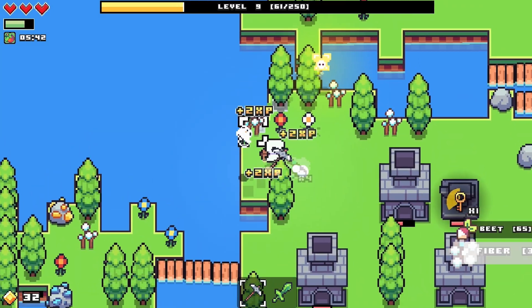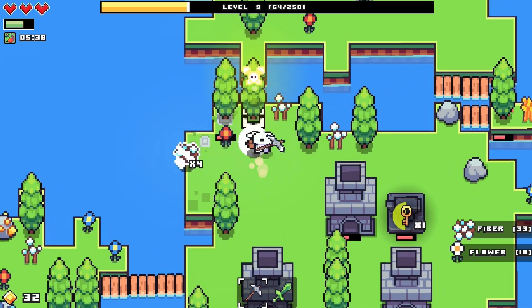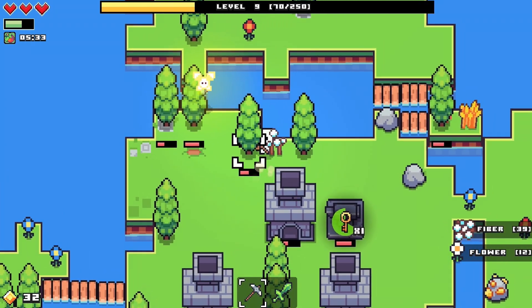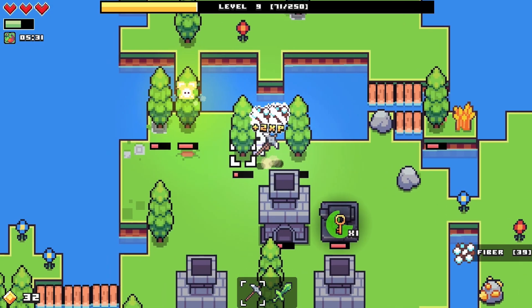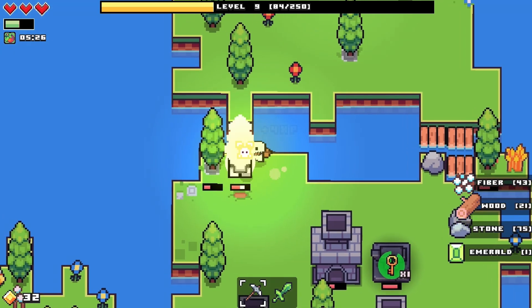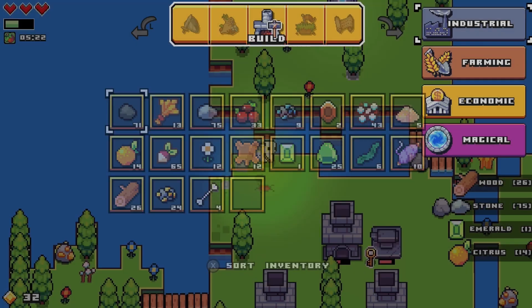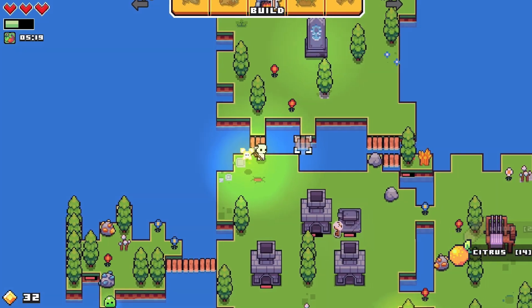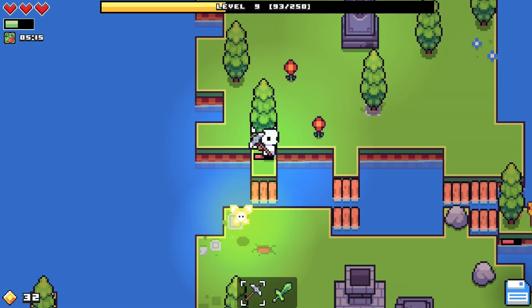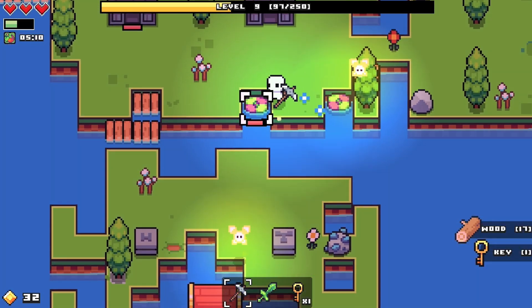I can actually destroy everything in this area. Kill the trees - one, two, dead. Get the stone - one, two, nice. Build a bridge - boom! Now we have multiple connections to this island. Break the tree so it's out of my way. Get the key, open the chest.